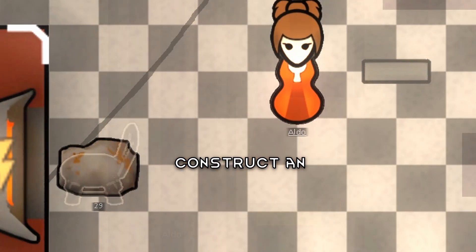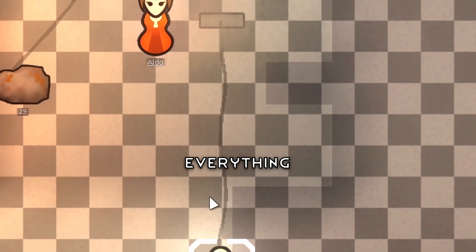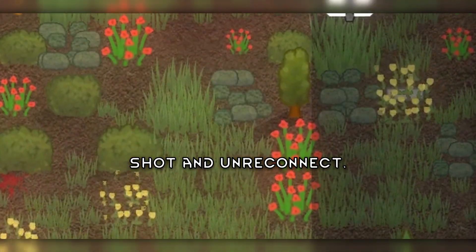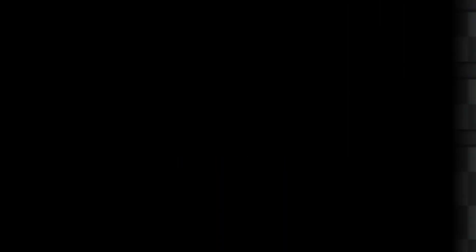Or you can just construct an independent power wire and simply use the reconnect button next to it. This works with everything, and the best thing is that with turrets, this is OP. You can reconnect and let it shoot and un-reconnect — raiders won't shoot it, but you can shoot them.